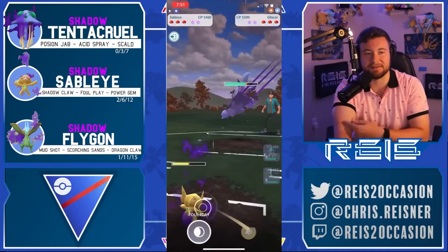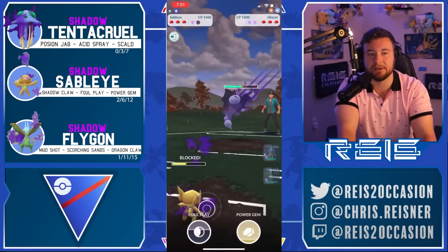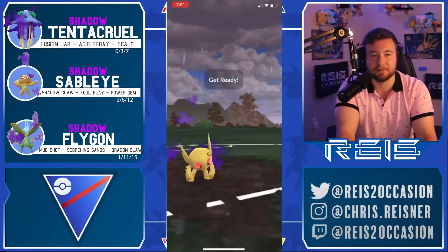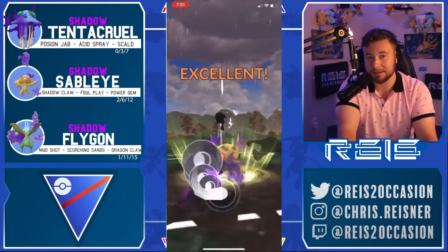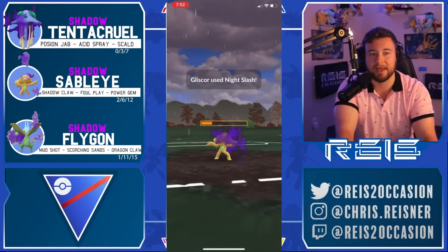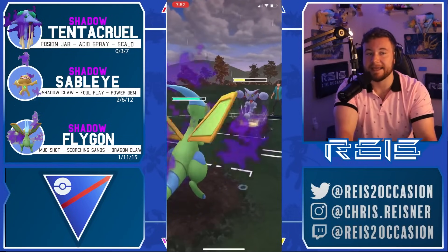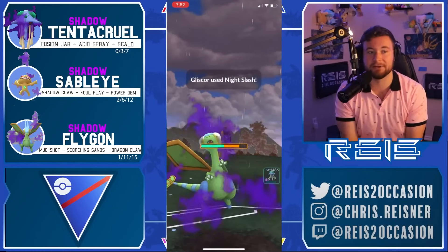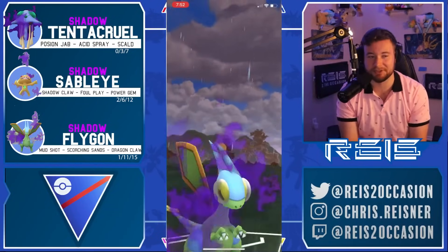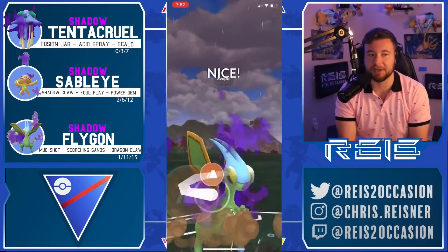Shadow Tentacruel in the perfect lead matchup against Azumarill, but doesn't have an obvious answer for the counter swap. Forced to come in with Sableye — not very comfortable. We see Night Slash, then they over-farm. You kind of have to start shielding because you want to retain the switch advantage, keep your Tentacruel on the Azumarill if possible. Foul Play coming through grabs a shield. We get outpaced by one so we have to let it go, maybe bring in Flygon and throw the Dragon Claw immediately.